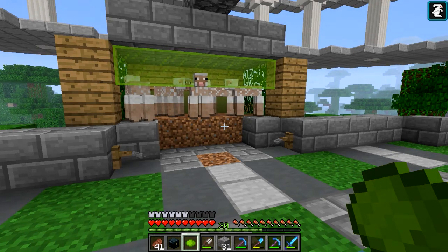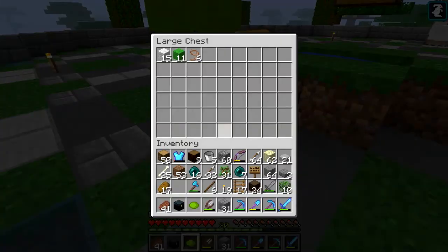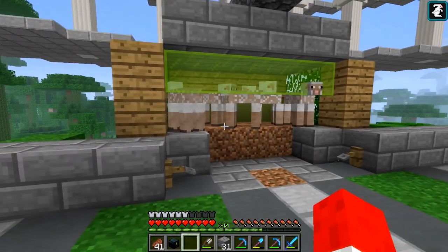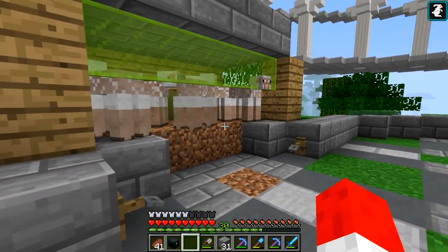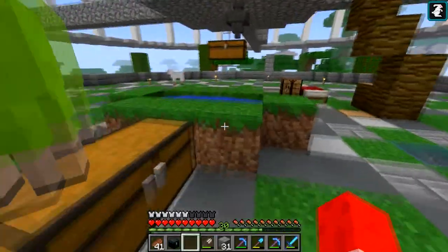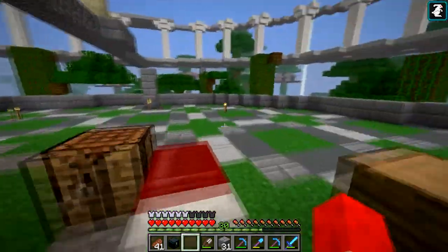There's one of these white sheep that I can't dye green. I'll dye it green and then I'll cut his wool and it'll be white, and then it'll grow back white and it spits out the dye — like I get the dye back. It's really strange. If it grows back I'll see if I can get it.